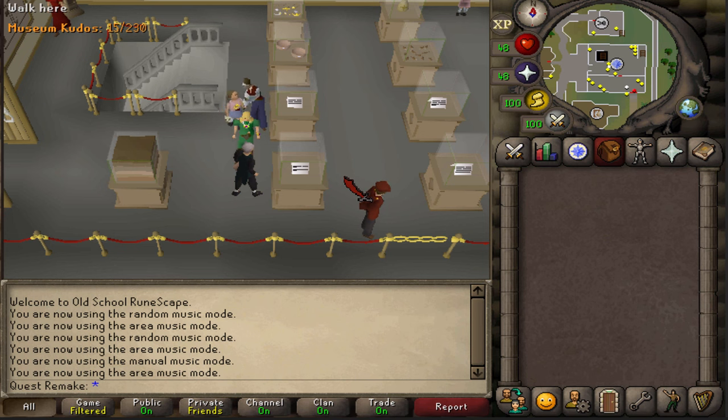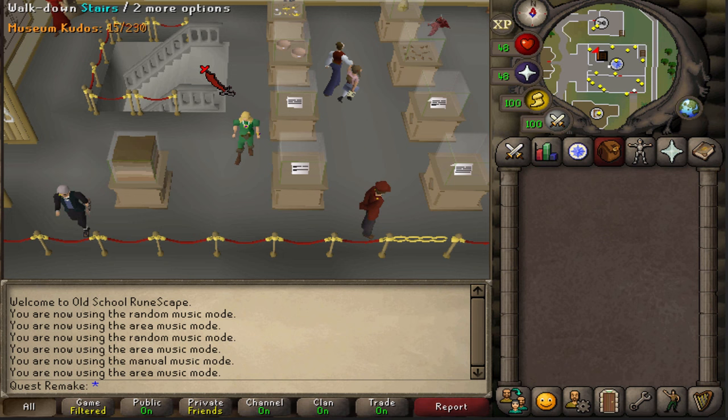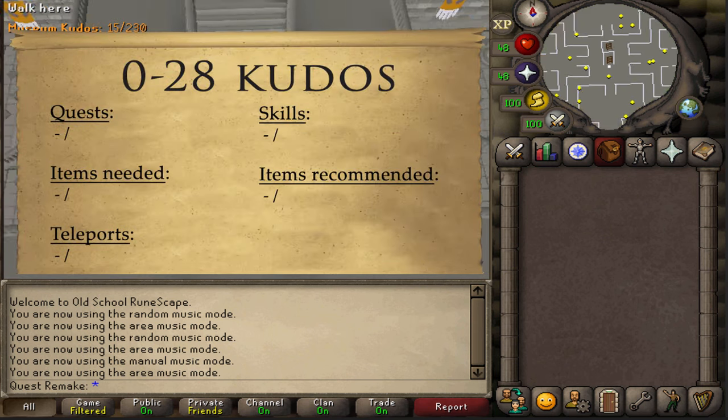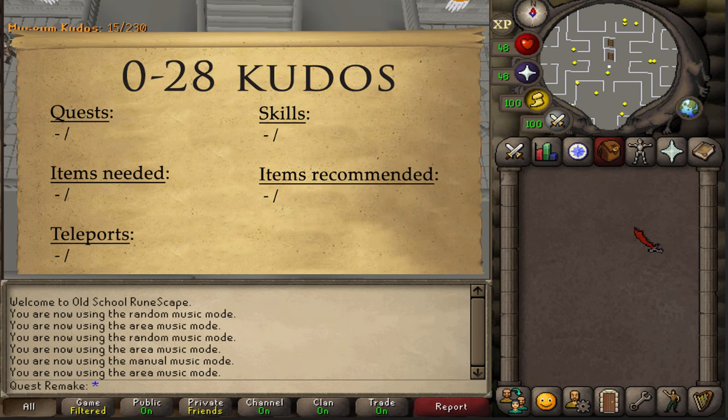Hi and welcome to my guide. Today I'm going to be showing you how to get museum kudos in the Varrock Museum. You can obtain kudos doing any activity in this video, but I usually do them in the following order. For the first 28 kudos, there are no quest, stats, or items required, nor any teleports needed.